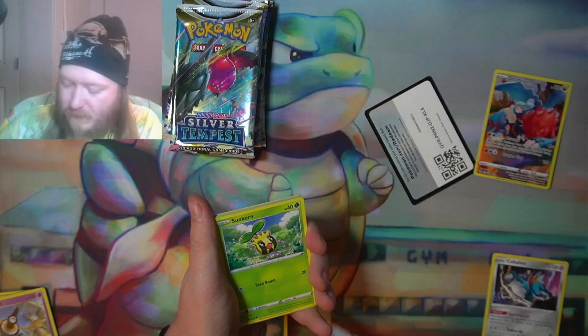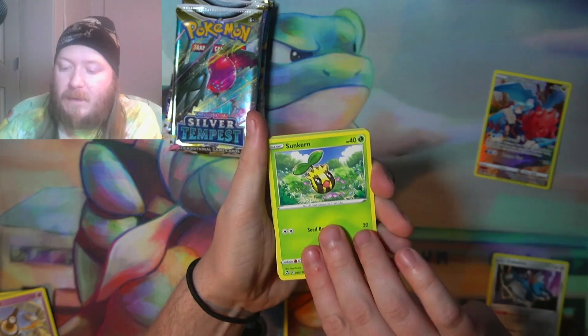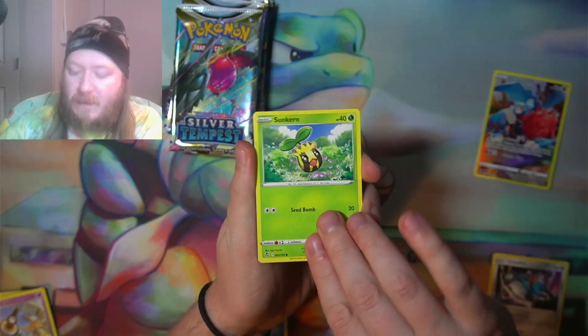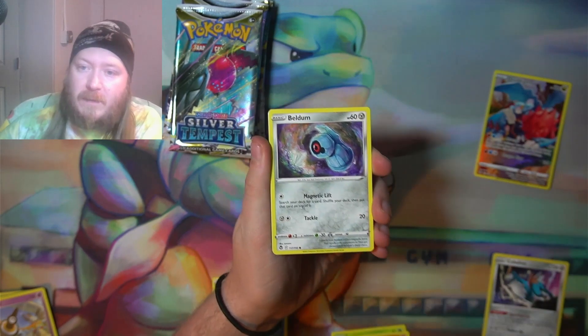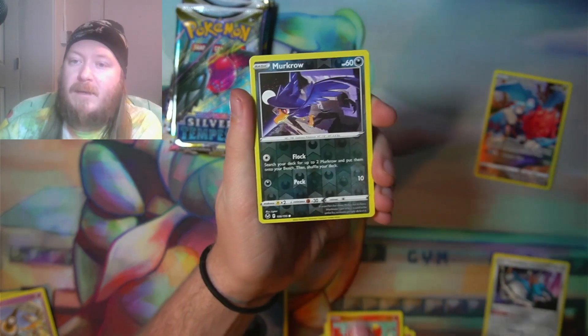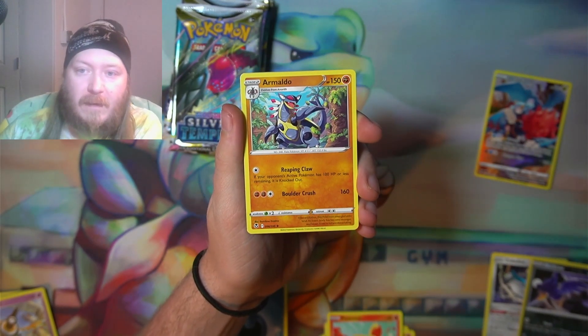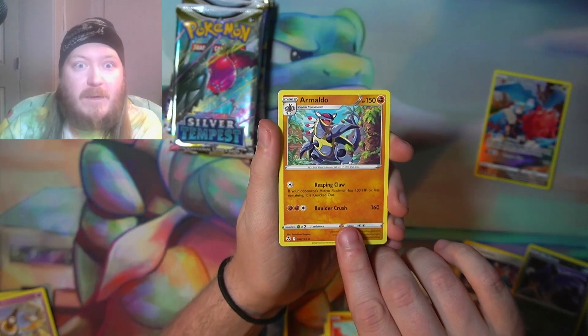Got another code card — get those out of the way. Jumping right into the next one: we got a Sunkern, we got a ball toy, we got Beldum, Murkrow, Fennekin, a Murkrow reverse, and then Armaldo as our rare.